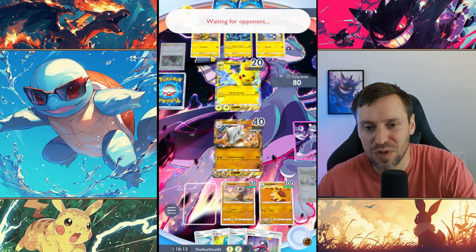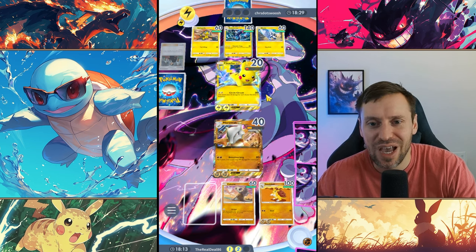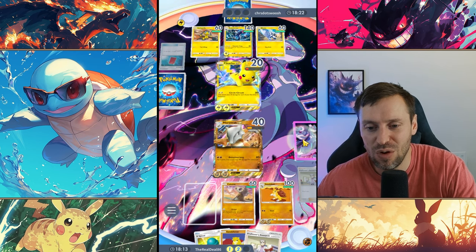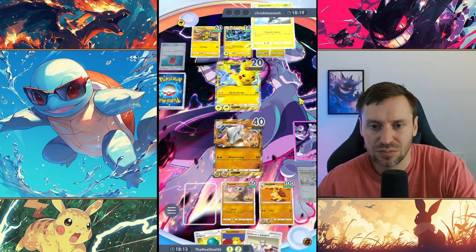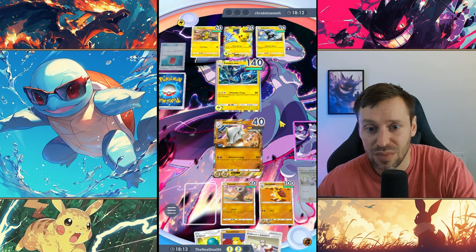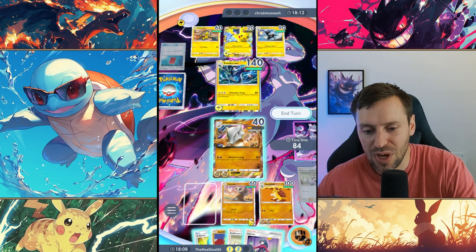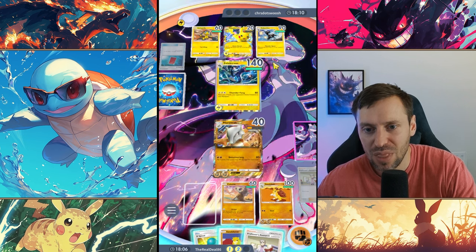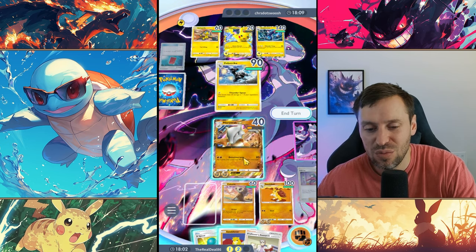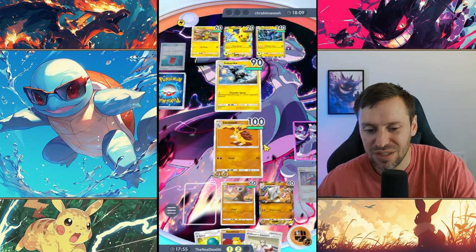What is the play Chris? He plays Red Card — we're in such a strong position it's not going to make a difference. Zeb Striker! He swaps it out. We're going to drop Sabrina because of the matchup, and even with Zeb Striker we're still going to get the win. Sandslash coming in hard — and that's it guys! Three for three.